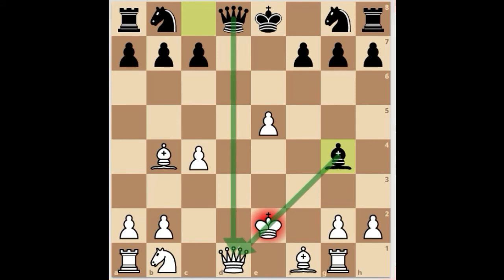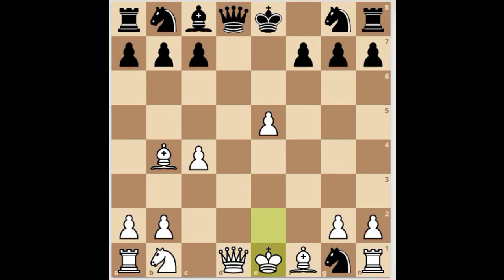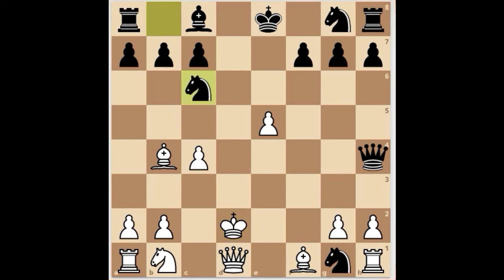Going back to this position, white's king needs to move to e1 and black's queen moves to h4 check. King d2, and after this, black plays a simple developing move, developing their knight to c6, attacking white's bishop. Note that white cannot capture the knight because black's queen can play d4, winning the rook.